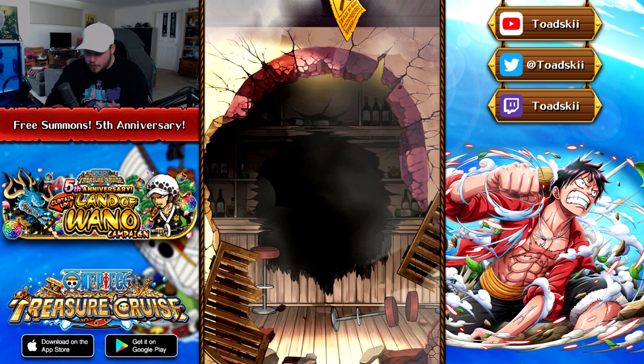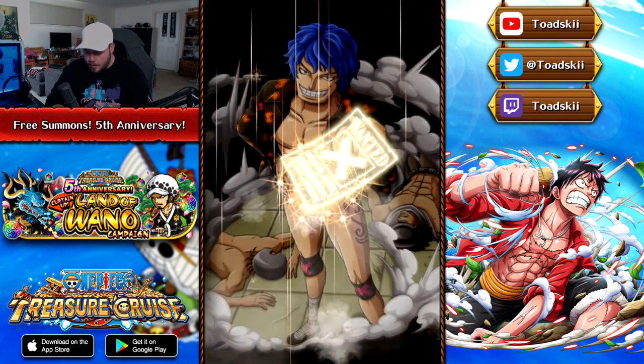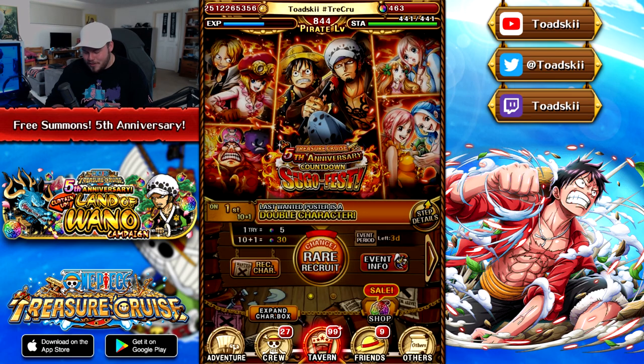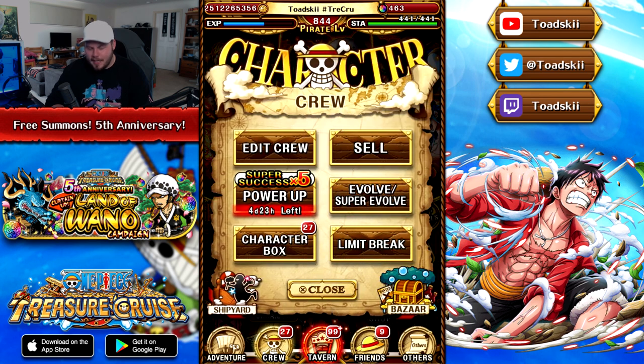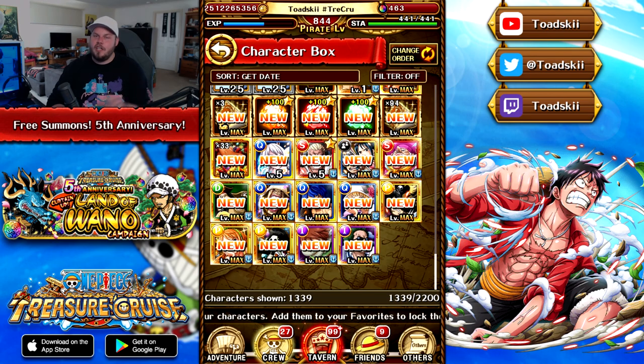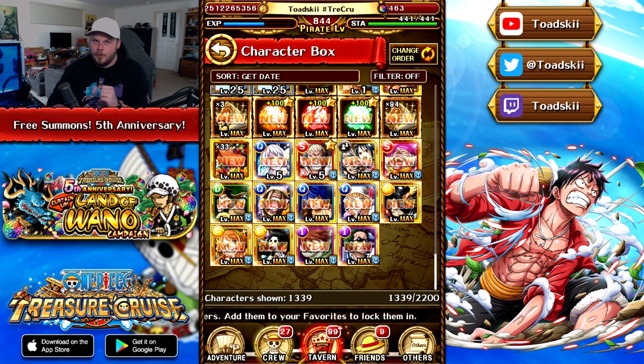Our 11th pull is a gold, and we get Blue Gilly, which is not ideal. So that multi was nothing great, but we'll be back again tomorrow potentially getting some new characters. Hopefully you guys enjoyed this part and I'll see you on day two of the free multi pulls.